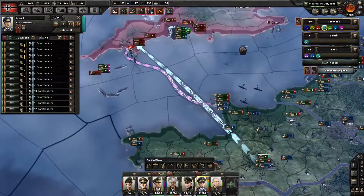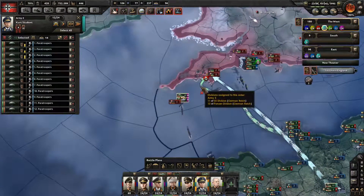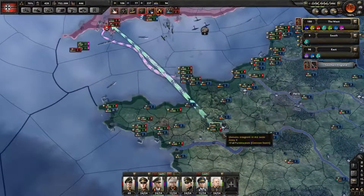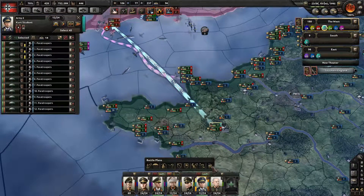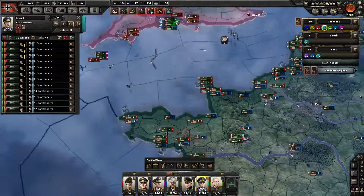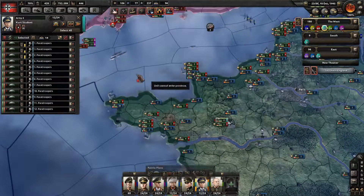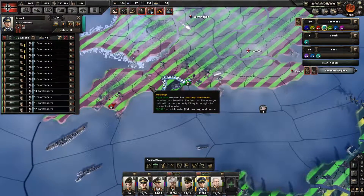For whatever reason, the paratroopers are just not going. I don't know how to get them to do their mission. I'm going to take these guys, cancel their mission — wrong mission to cancel. That's all right, they're already engaged so I don't think that will matter. I'm just trying to figure out a paratrooper mission that we can actually do here.